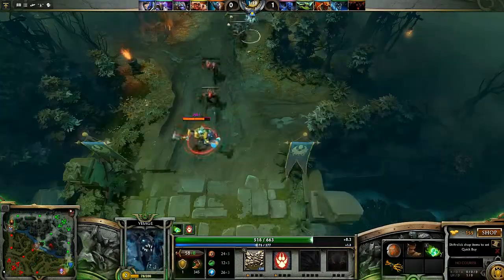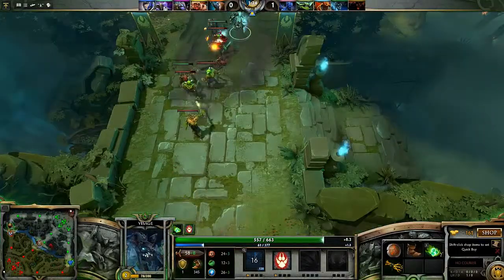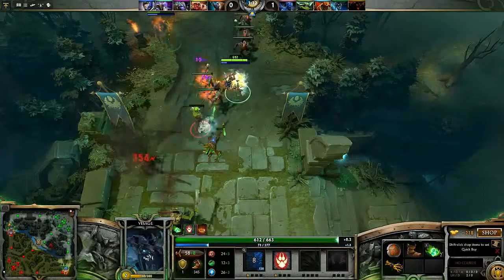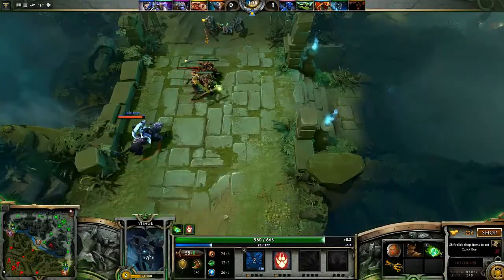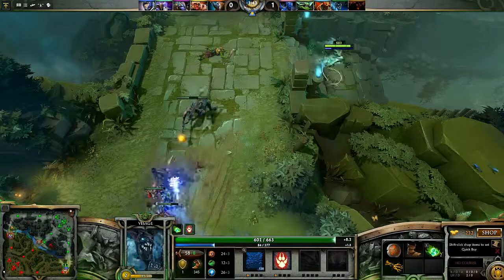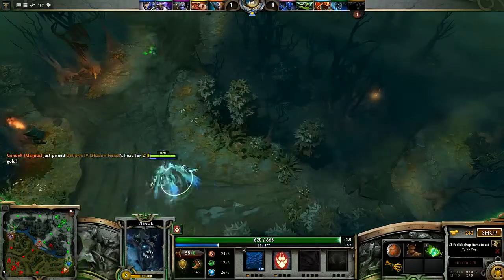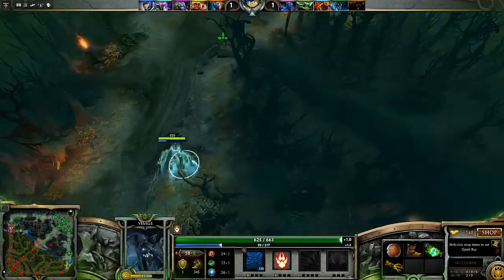I didn't realize Feral Impulse was a passive, but if it passively increases my attack speed I'm going to get insane attack speed. Look how big that stun is — there's rocks flying everywhere! Obviously you can last hit in this mode, but is it really fun to last hit when you have crazy spells? I suppose if you're a complete Dota master you'd have to, but I'm just going to spam my spells.